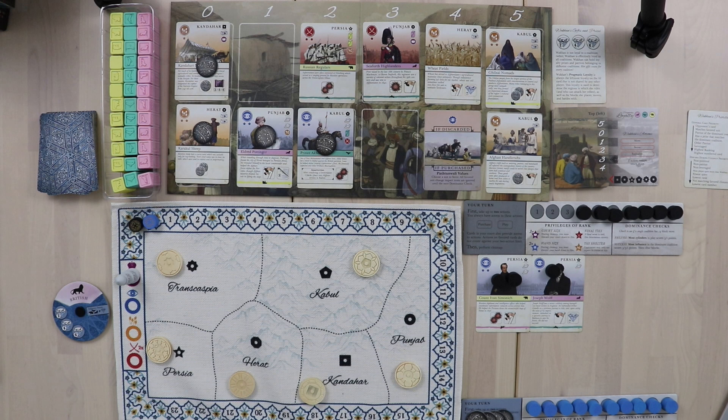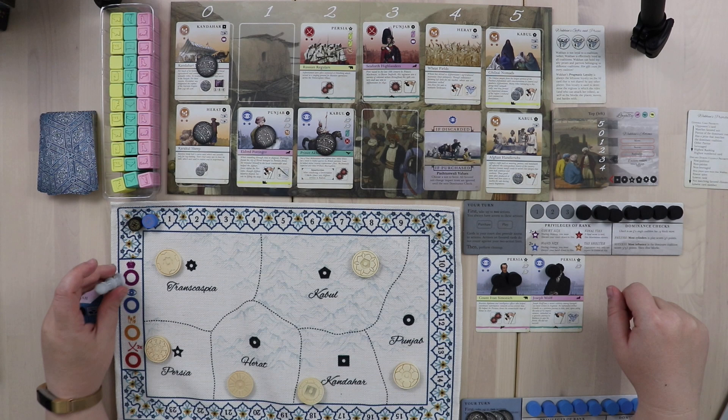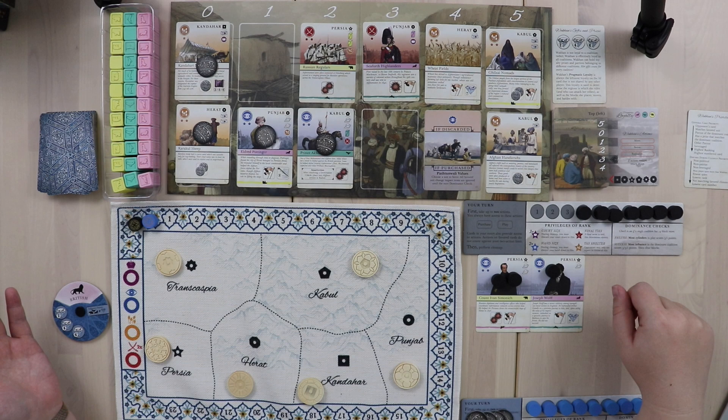Now Wakhan does cleanup. First we check her court size: she has no political cards, so her court limit is three. She can't have more than three cards until she gets purple cards with purple stars that increase court size. There are four suits in this game: purple (political), intelligence (blue), economic (orange), and military (red). Each has a different effect when it's the favored suit.